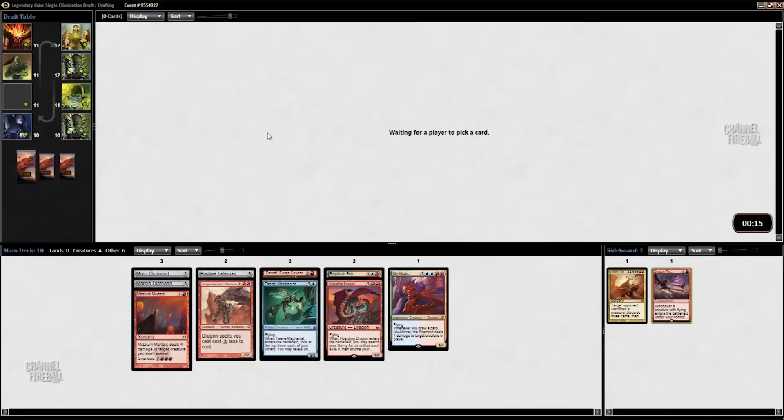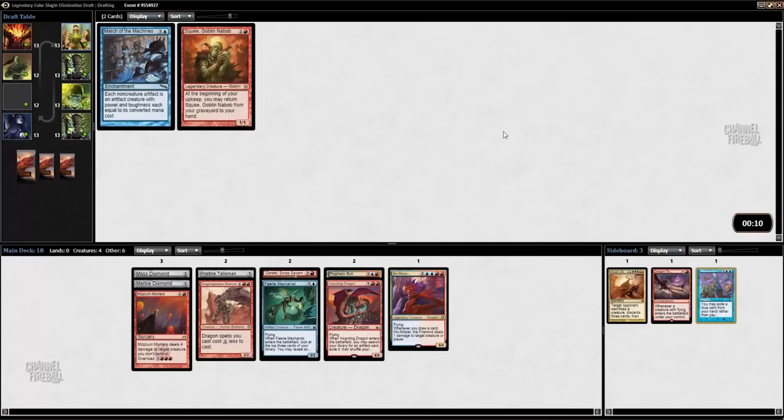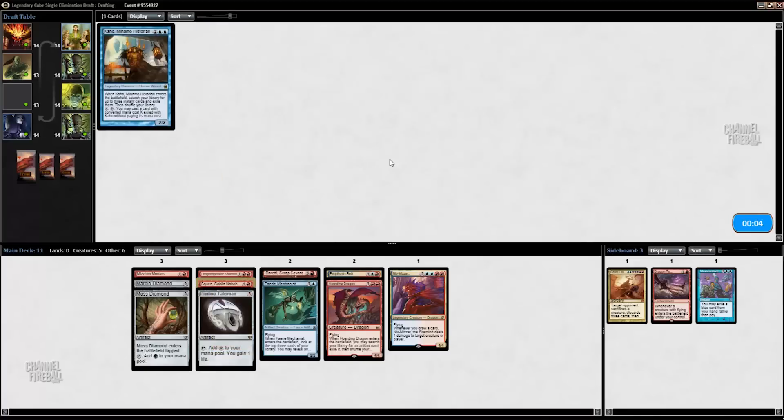We have Dragon Tempest now. I don't think that's a card we're likely to play, but it's interesting. I don't really know which of these we want. I guess I'll take Misdirection because it seems like it has a higher blowout potential. Squee is very good with Duretti, but March of the Machines actually seems good too. I'm going to take Squee for now, but I'm not super confident that's the right pick.